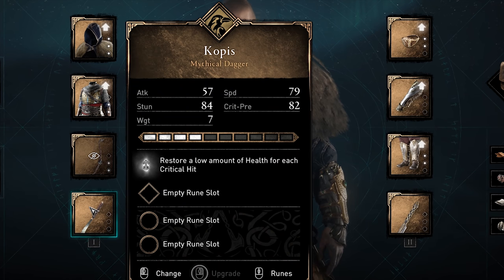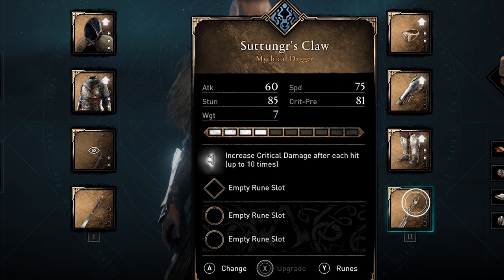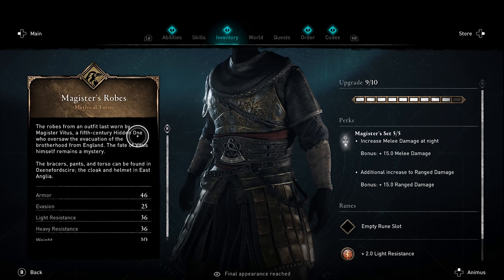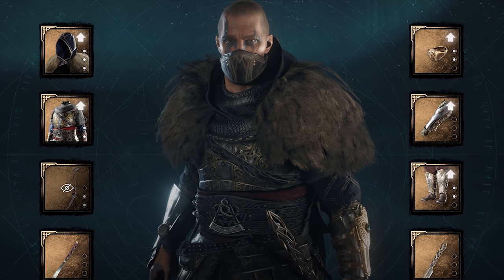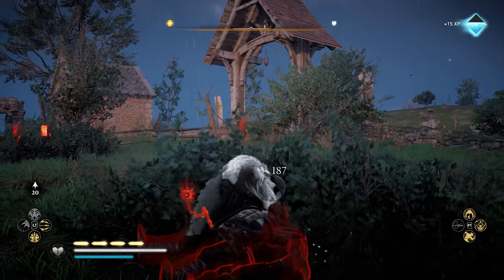I recommend using Satonga's claw and coppice. Coppice restores small amounts of health for each critical hit, which is great for recovery, and the claw increases critical damage after each hit, stacking up to 10 times. You'll want to wear a set of raven-based armor to be most effective. Magister's set also fits here, as it increases melee damage at night and there's that ranged bonus too — it's also a set of robes worn by a 5th century hidden one, which is nice. But feel free to use something else like the hidden one's armor set if desired.